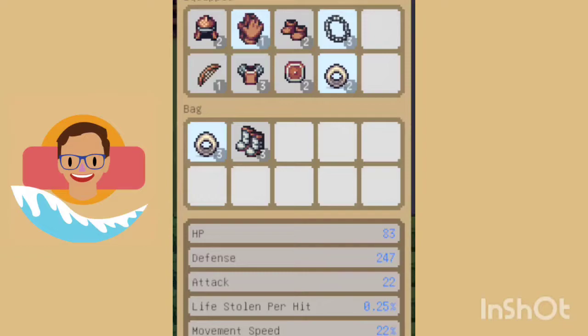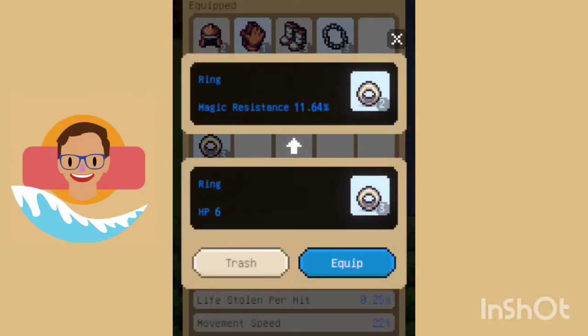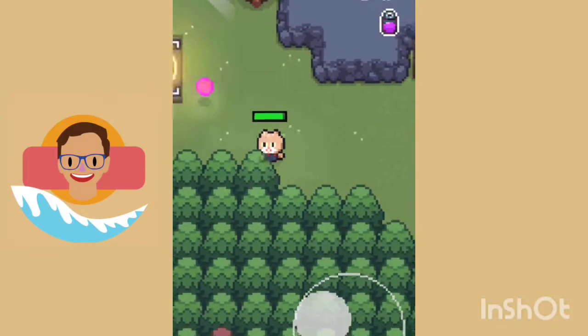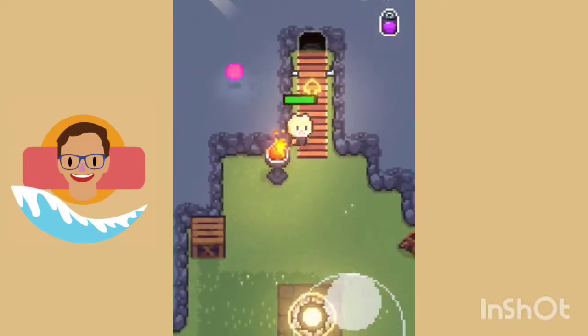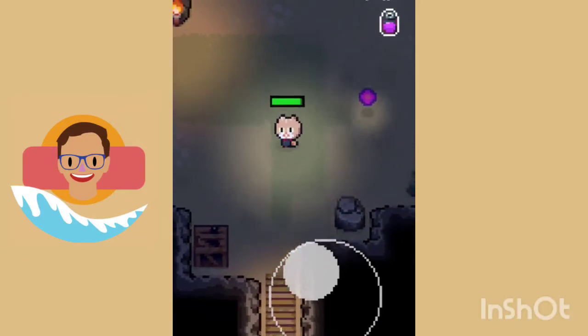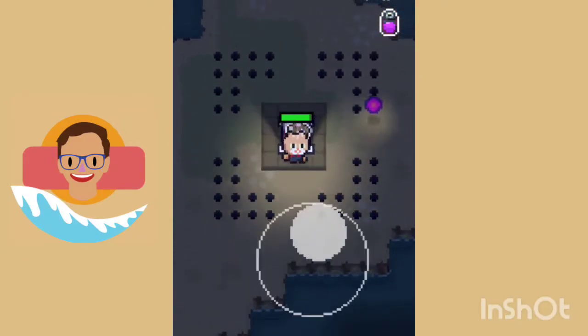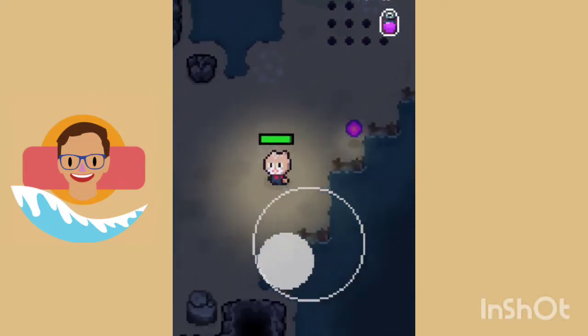Once you talk to the lady, she'll offer to let you watch some ads to unlock the next island. You have to watch a couple to collect leaves, and once you move to the next island, you'll be forced to watch an ad before each run — but you can skip it after five seconds, so it's not a big issue.